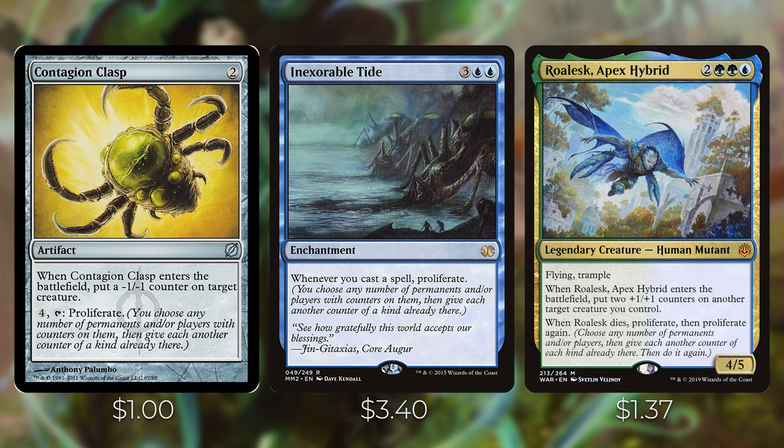Contagion Clasp costs two colorless for an artifact — when it enters the battlefield, put a minus one minus one counter on target creature, and you can pay four and tap it to proliferate. I really like this because it gives you that first minus one minus one counter on any creature so Volrath can shape-steal it. Inexorable Tide costs three blue blue for an enchantment — whenever you cast a spell, proliferate. This applies to any spell, even creatures. Roalesk, Apex Hybrid costs two green green blue for a legendary creature with flying and trample — when it enters the battlefield, put two plus one plus one counters on another target creature you control, and when it dies, proliferate then proliferate again. This card is a powerhouse — it lets you proliferate twice and also puts counters on a creature you control.